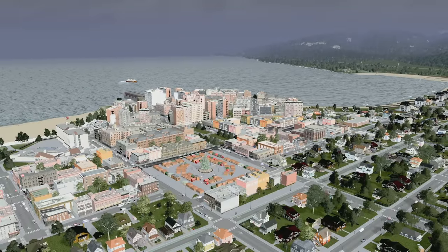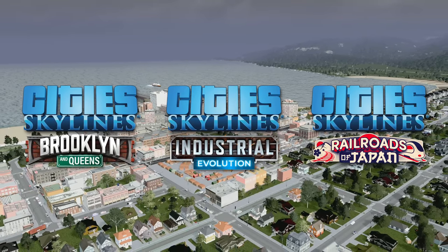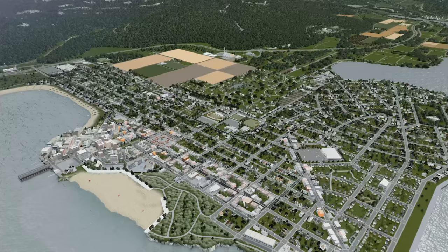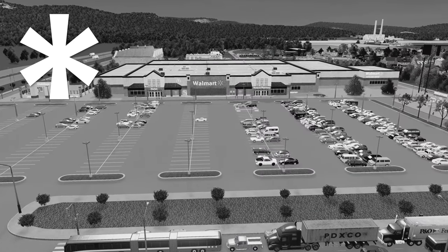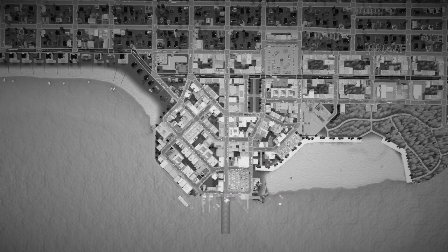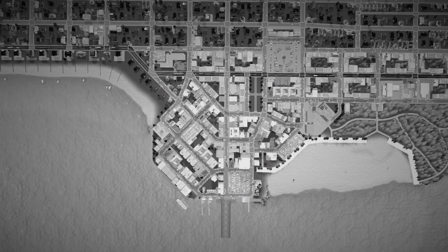With recent updates to the base game and new content creator packs, there's an opportunity to really improve this area and make it a special place — by incorporating all the things that make Ashland great right into the downtown. Except Walmart. In today's episode, we'll be blowing up the downtown and starting over in an effort to make it feel like a realistic, reasonable, and special place.